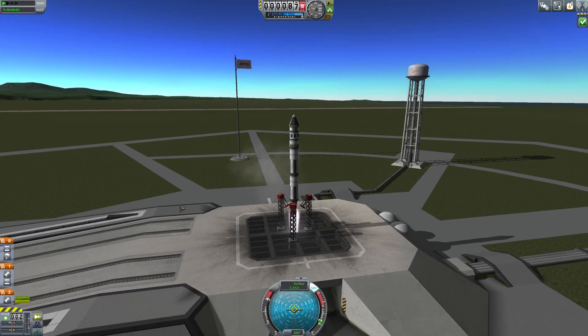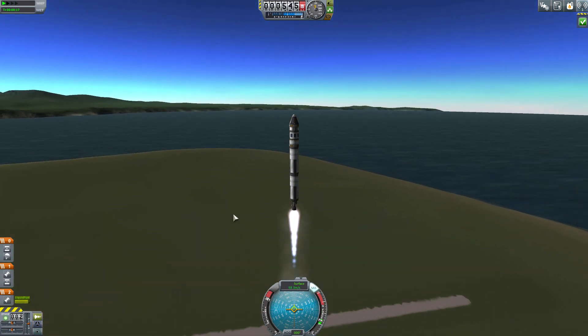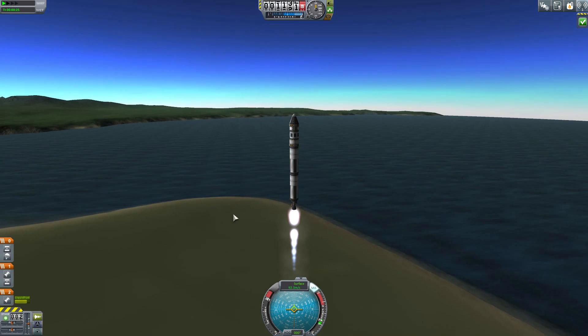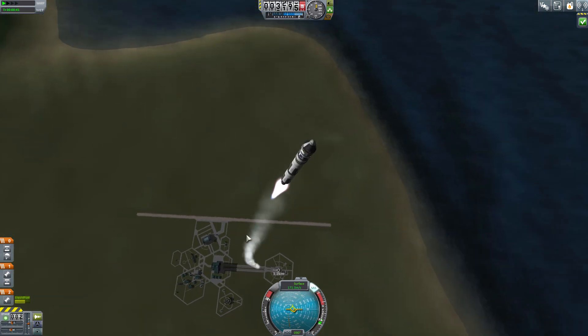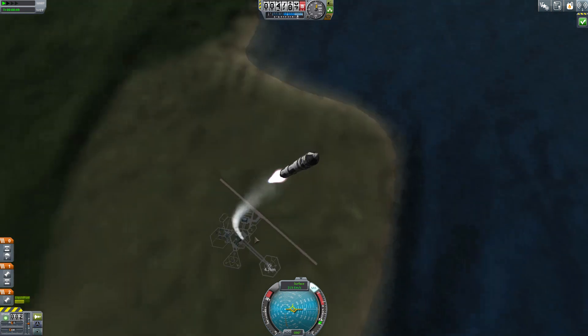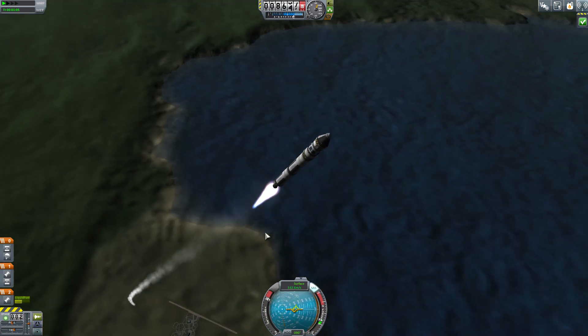There he is — I'm going to launch. I'm going to do the typical launch: straight up, hit 100 m/s, start my gravity turn, and then get up to 80,000 meters or close to it. It matters how close we get to him.